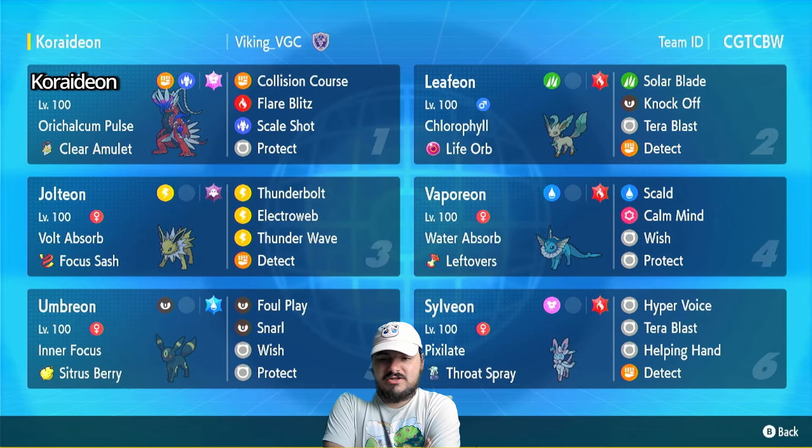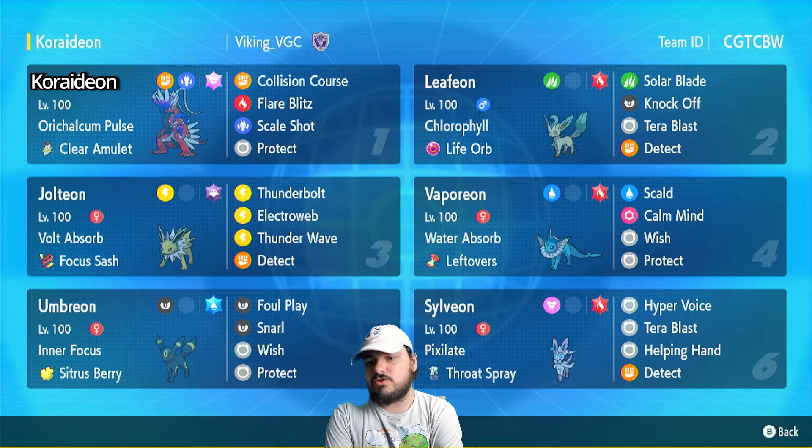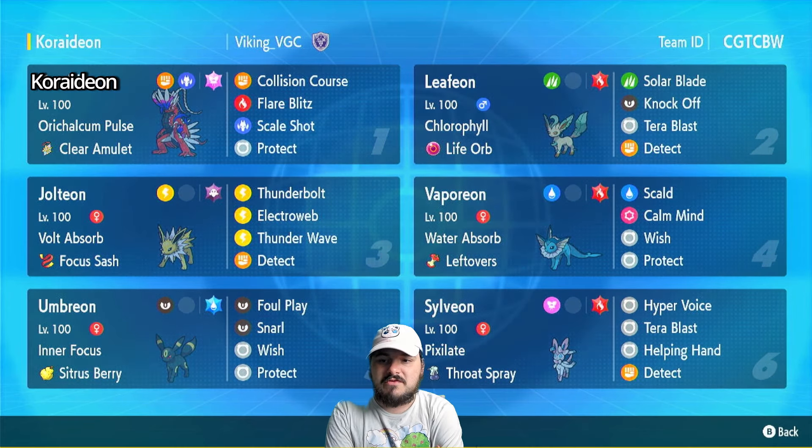And then Sylveon — just a really good special attacker. Hyper Voice, Terra Blast, Helping Hand, Detect. Its ability makes all of those normal type moves Fairy type, which is really good. That means you can use Terra Blast as a Fairy type move, and then when you Terra it becomes a Fire type move, which is also really cool.